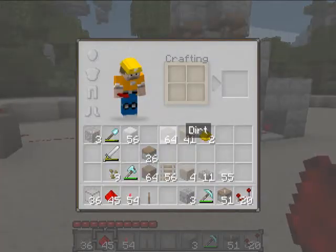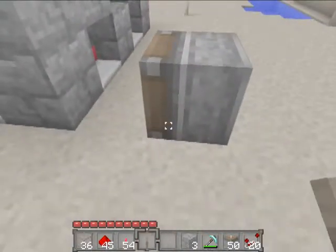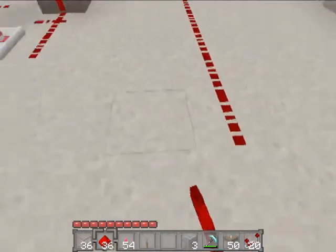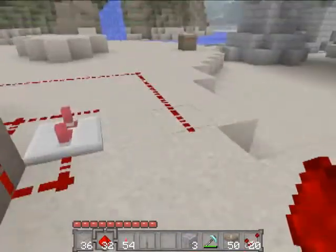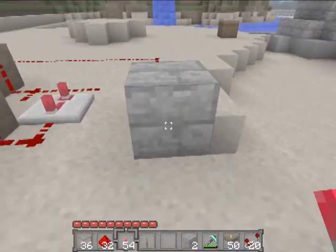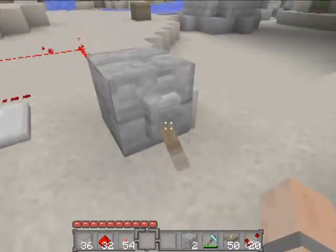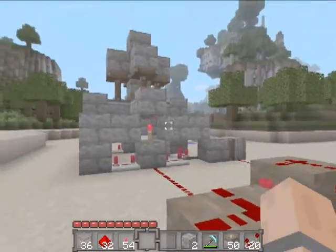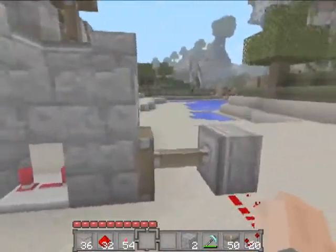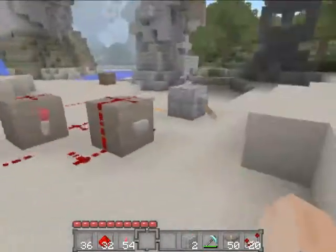In the off chance that something goes wrong, you want a reset switch. So we're going to take another sticky piston, put it here, and wire redstone to it — all the way over to our generator. Put down a piece of stone, and put a lever on it. When I hit that and toggle it, it breaks the circuit and your pistons will stop. Then put it back in, hit the ignition, and it should start working again. So if it ever breaks down, just hit your reset switch, toggle it off for a little bit, turn it back on, and your lighthouse should be back to normal.